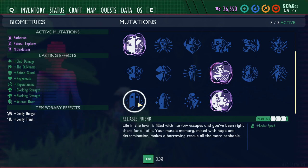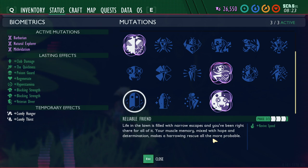Reliable Friend is unlocked by reviving a friend 5 times for phase one, 15 for phase two, and 30 for phase three. This is the only one of the 22 mutations that requires multiplayer — if you're playing solo it won't be relevant since you can't revive yourself. What it does is increase the speed at which you revive a friend: 15% for phase one, 25% for phase two, and 40% for phase three.